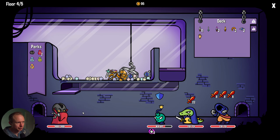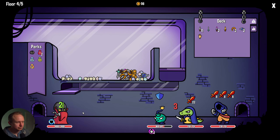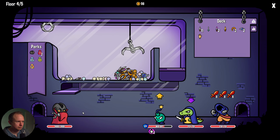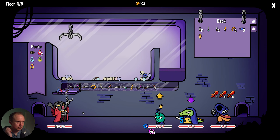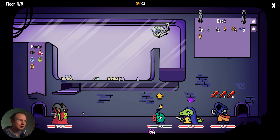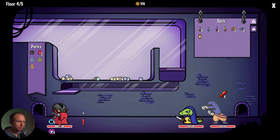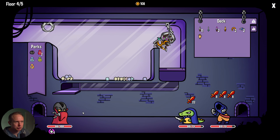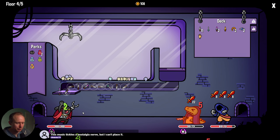Probably worth picking up a holy shield here. Yeah, now that I think about it, maybe holy shield is the thing that Felina needs for scale purposes — to get the thorns build going. Maybe you need to pick up holy shields — that sounds pretty reasonable to me.